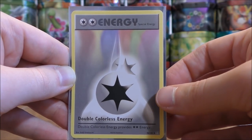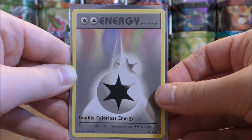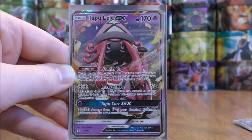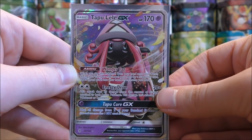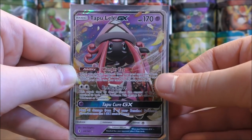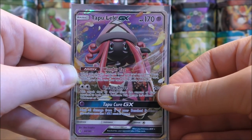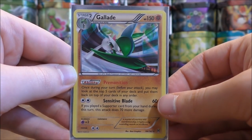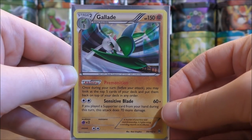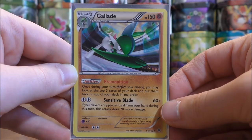Sylveon GX also utilizes double colorless energy with its Fairy Wind move and Plea GX move. Ideally you use Magical Ribbon first to get your hand set up, then put Gardevoir GX in the active Pokemon spot the following turn. The double colorless energy provides two colorless energy at once; I have four in this deck. Tapu Lele GX benefits from it with its Energy Drive move, and Gallade's Sensitive Blade move also utilizes two colorless energy cards.